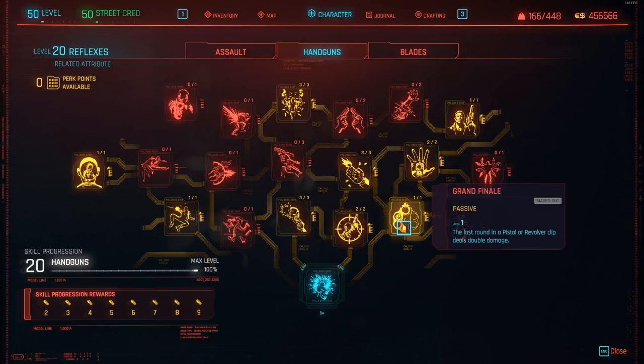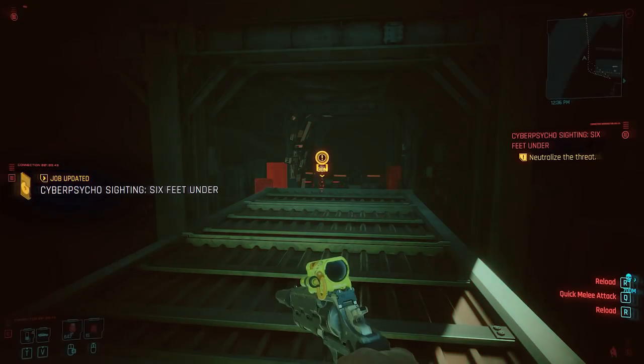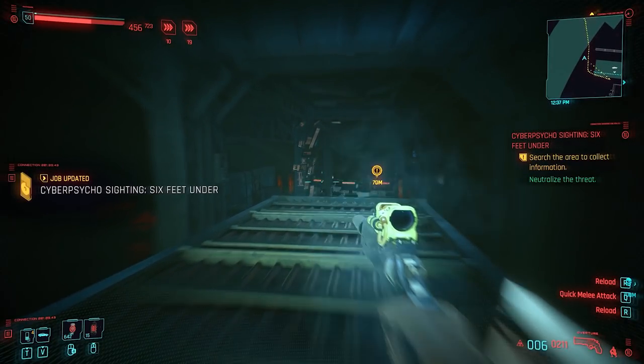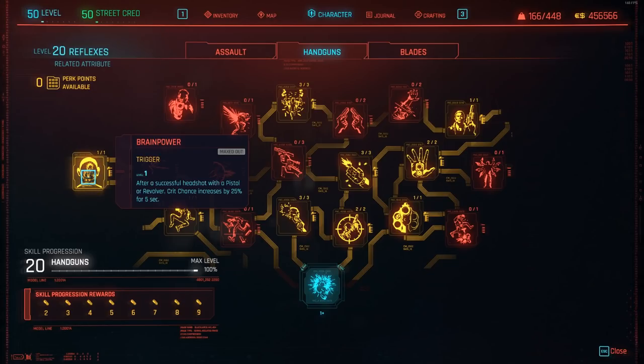This combination is very impactful and combos insanely well with the Grande Finale perk, which allows you to do double damage with the last round of your pistol or revolver's magazine. These three perks alone are incredible for entry kills and are a big part of how you reach between 900,000 to a million damage in just one shot. Finally for the handgun tree, since we'll be maxing out Reflexes, you can also pick up The Good, The Bad and The Ugly, which increases your damage and armour by 30% for 5 seconds when successfully landing a critical hit — a nice bonus if you invest heavily in this tree.